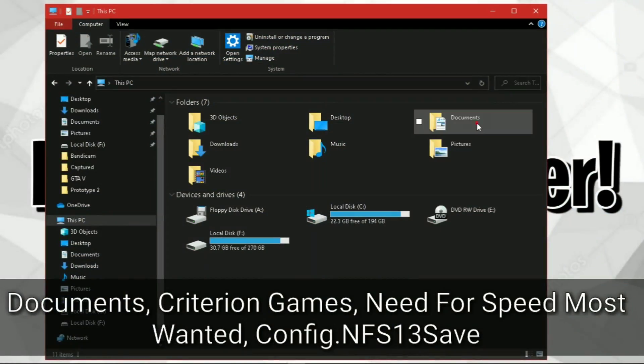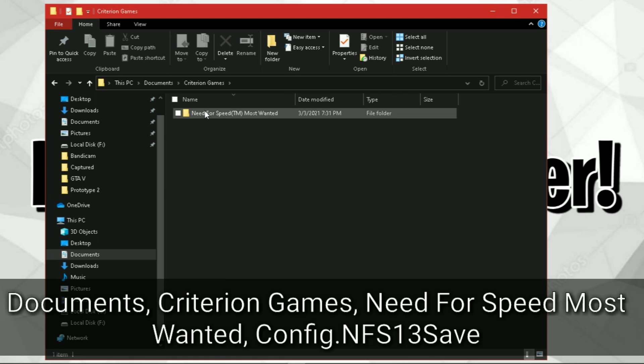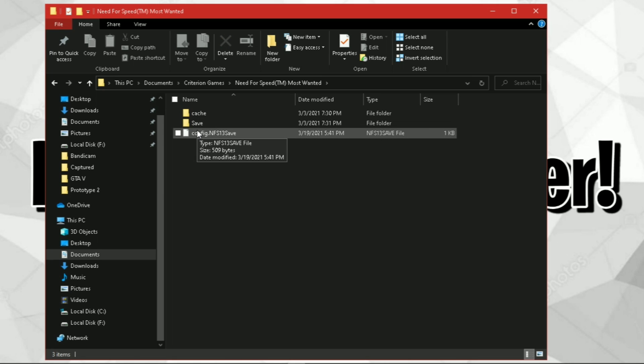The configuration file of this game is located in your Documents folder, under Criterion Games, then Need for Speed Most Wanted. Open the config file with Notepad++.